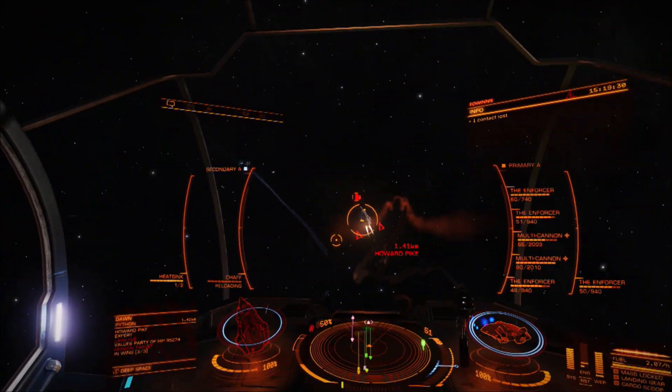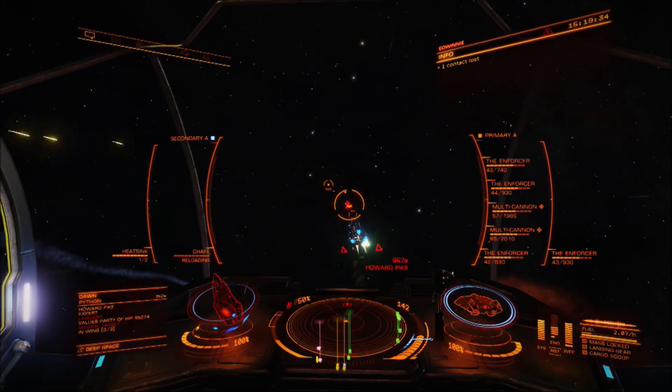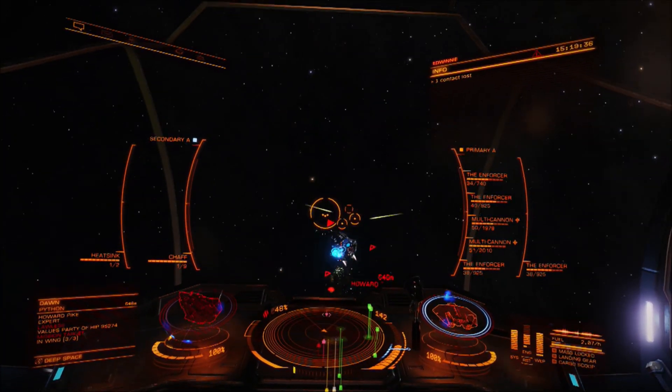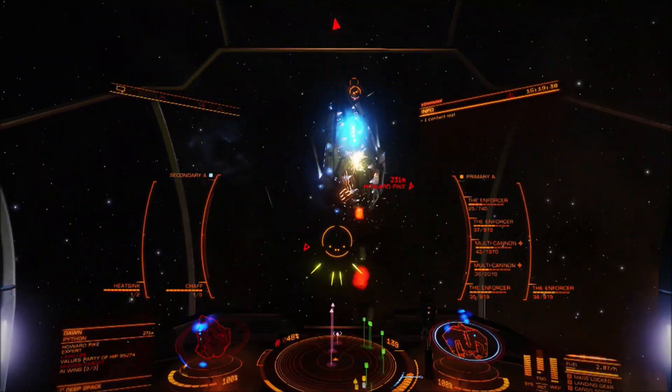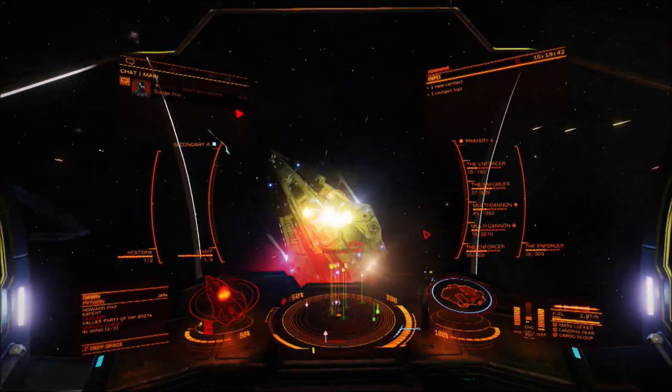If I need to pick up an artifact for whatever reason, this is the ship I'm going in. If I need to visit a guardian site, this is the ship I'm going in. You get the picture — this is that do-it-all kind of ship. It's got reasonable armour and reasonable shields.